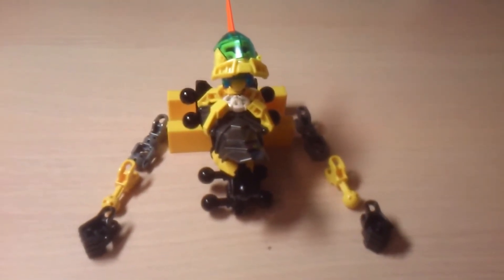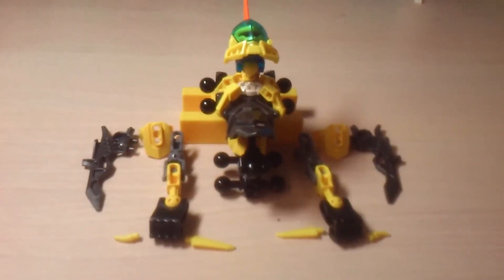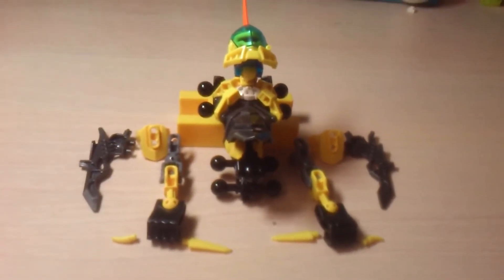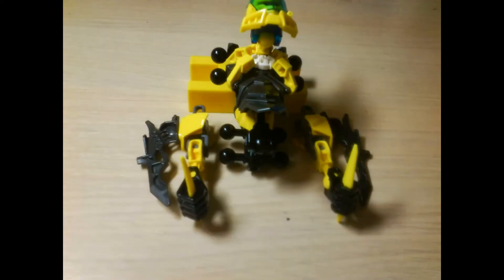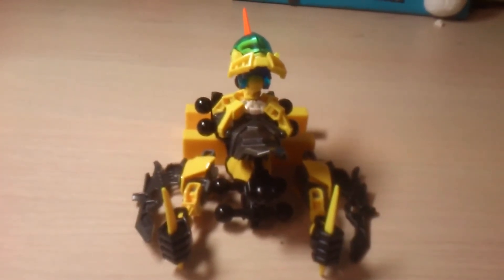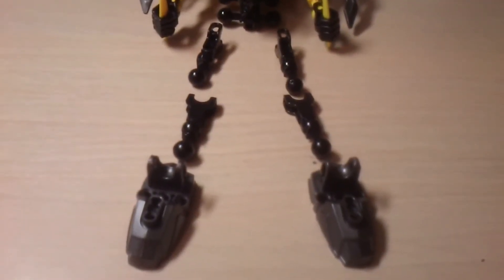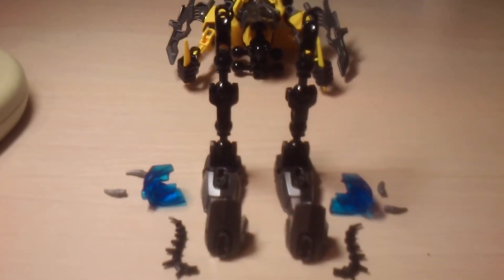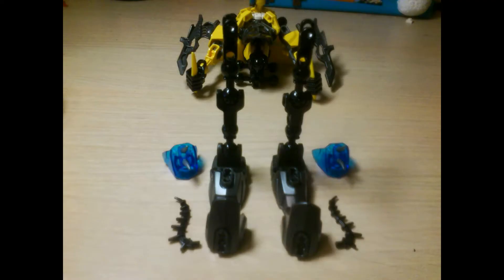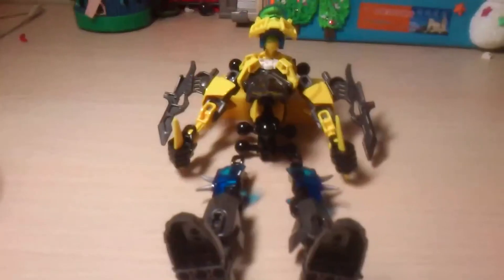Next up are the arms. After we connect his shoulder armor and his daggers, we put them on the main body. Next up are the legs. Put the armor and the seaweed pieces on, and then attach them to the body as well.